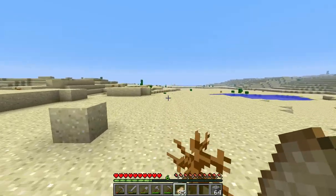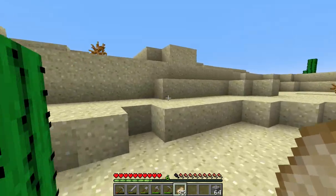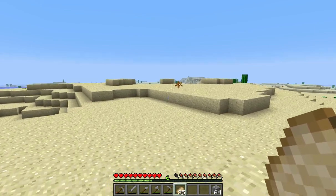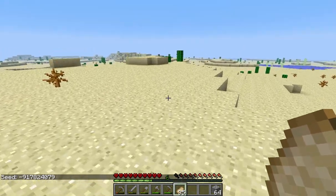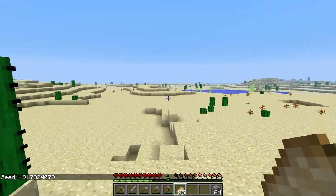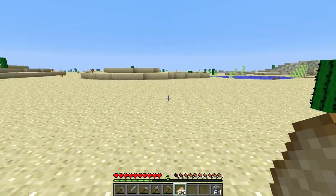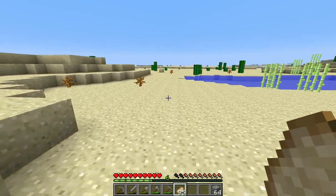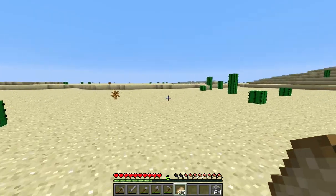With any luck at all we will find a village. If you guys are interested in the seed, here it is: negative 9178240 79. I don't even have Optifine installed and I'm getting these weird glitches due to my Nvidia card's Java OpenGL. I see that I'm running past a lot of sugarcane — I'm gonna grab that on the way back.